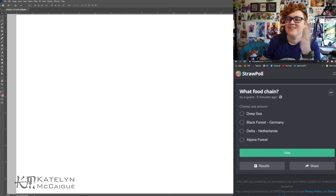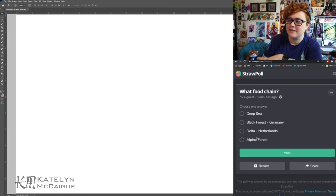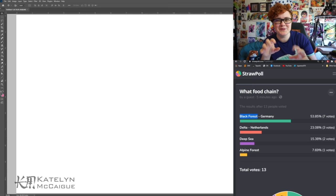So the Twitch chat has given me some suggestions and voted on which food chain biome we're picking from. The options were the deep sea, the Black Forest in Germany, the Delta in the Netherlands, and the Alpine forest — and they picked the Black Forest in Germany. Interesting! I've never heard of this place, so I'm really excited to look into what's there and maybe break down a food chain. I'm going to Google and see what we find.